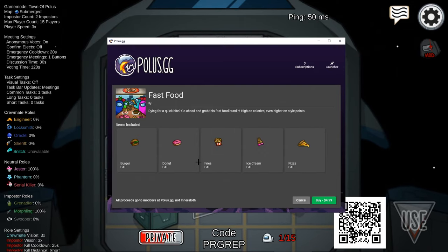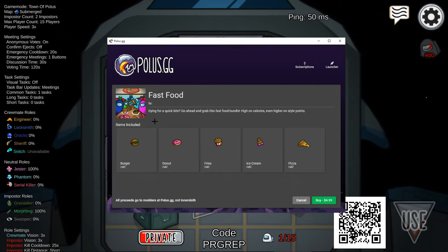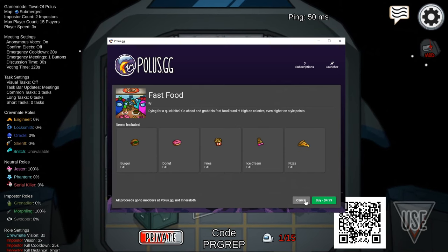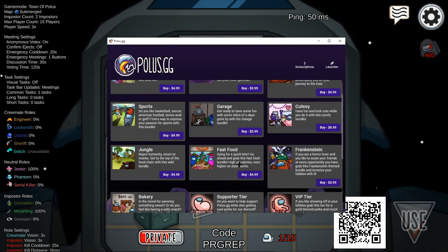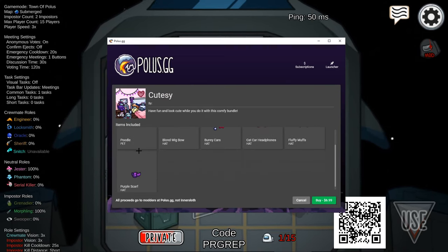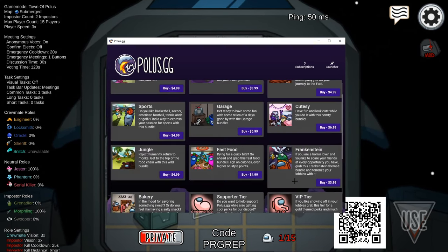Next up we've got the fast food bundle — these are my favorite, definitely. Even the preview picture looks amazing. We've got the burger, donut, fries, ice cream, and pizza hats, which are really cool. It says 'dying for a quick bite? Go ahead, grab this fast food bundle — high on calories, even higher on style points.' The bundles with pets and more hats are more expensive, which makes sense.